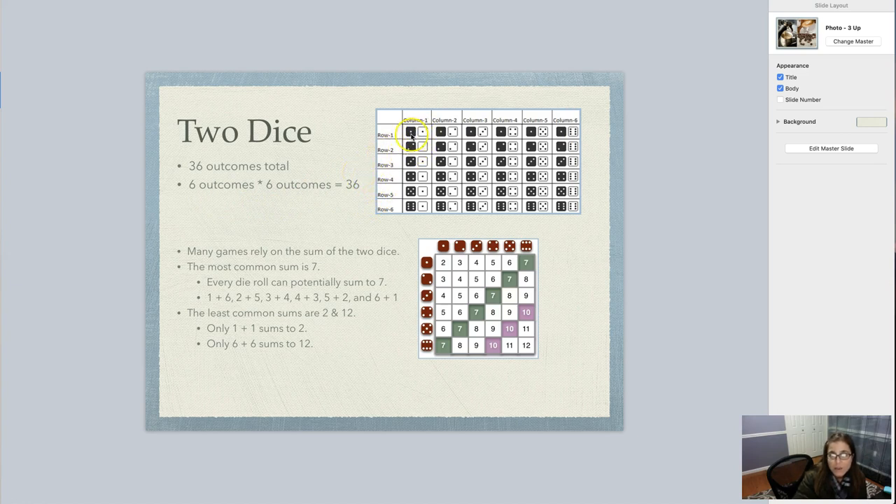You can start to see them — we can roll a one and a one, a one and a two, one and a three, and so on. Some of these start to feel similar. So if we look at this one, the black die rolled a one and the white die rolled a two. That might seem pretty similar to this outcome where the black die rolled a two and the white die rolled a one.